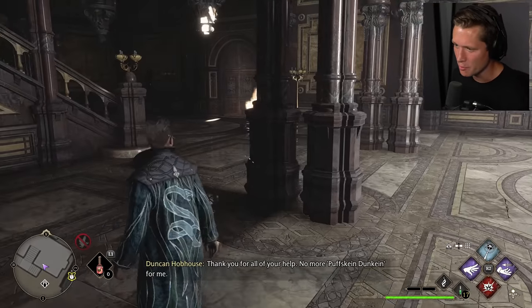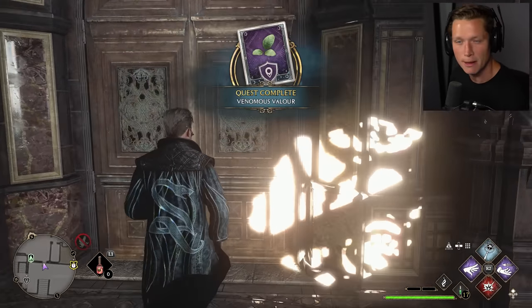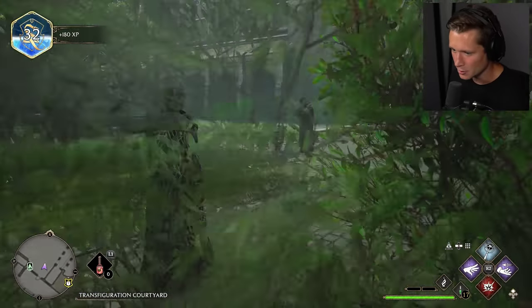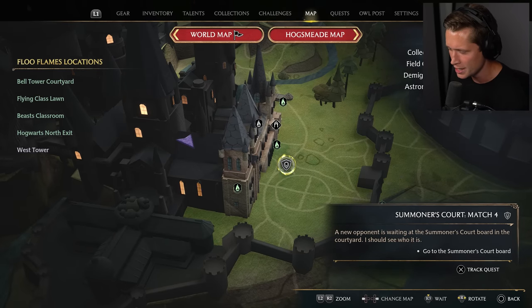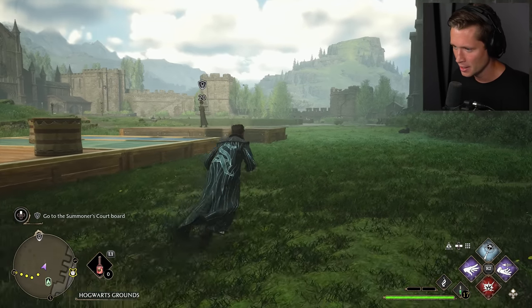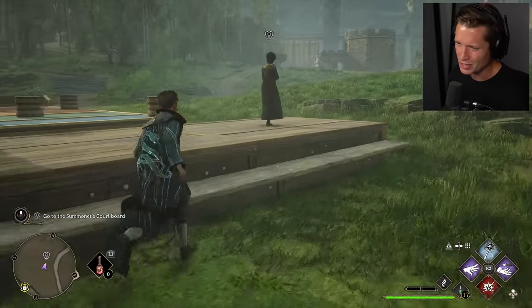I was always kind of impressed by Ravenclaws — I always thought that might be the house I would end up in. Not really impressed in this game, though, that's for sure. We're going to head out front. I believe we have a couple missions out here, one of which I'm really excited for — we are going to play in the championship of Summoner's Court. We played this in charms class; it was our very first charms lesson. There have been some random matches that would pop up over time.